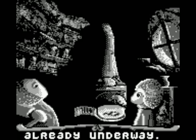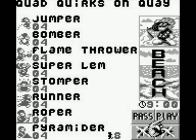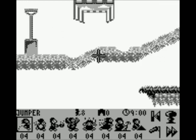Can we be done with the story? Can we just get to the stages? We're just immediately going into the beach. Okay, so we have Jumper, Bomber, Flamethrower, Super Lemm, Stomper, Runner, Roper, and Pyramid-er. And apparently we could have passed on that and gone to a different stage, so we'll have to try that out too.